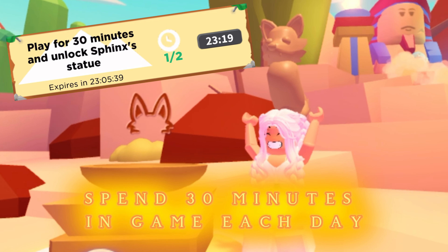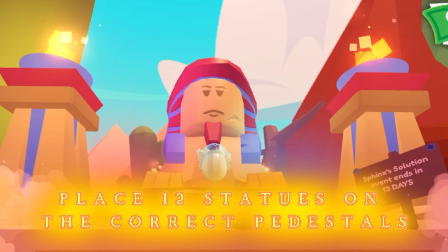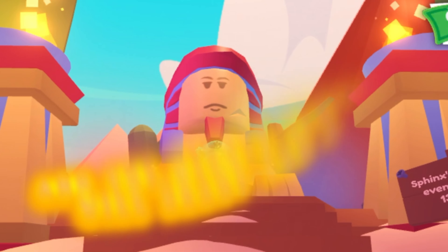Spend 30 minutes in game each day to unlock the Sphinx's statue. Place 12 statues on the correct pedestals and the mighty Sphinx will grant you a royal desert egg.